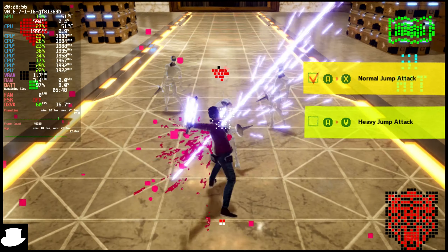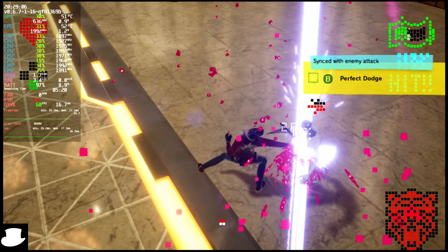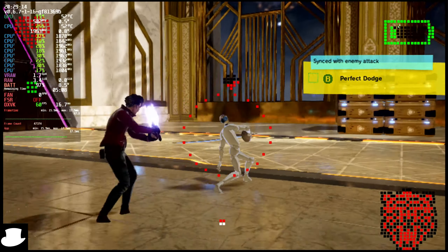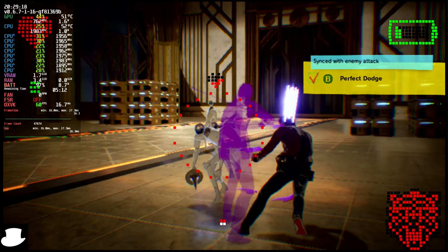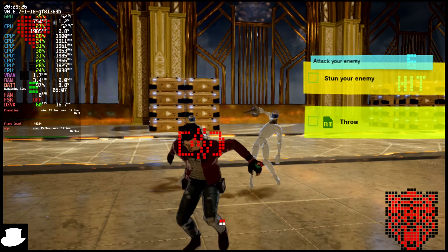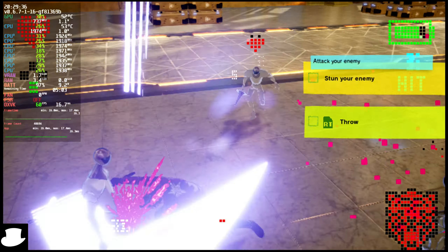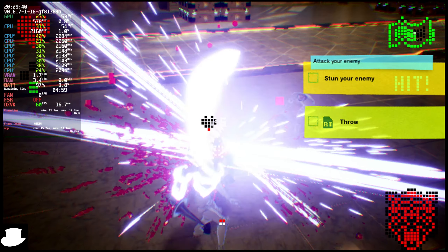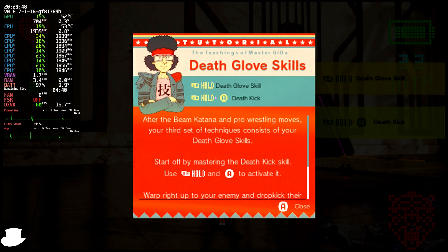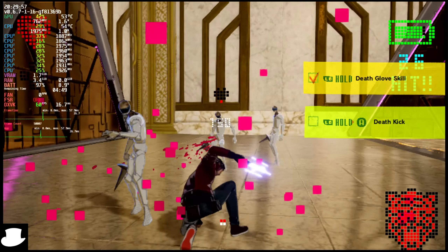It is definitely a little bit easier to do this on the controller, as you can see. We're running 60 FPS at that strange resolution. Left bumper and A to activate abilities — the controller inputs feel natural and intuitive on the Steam Deck.